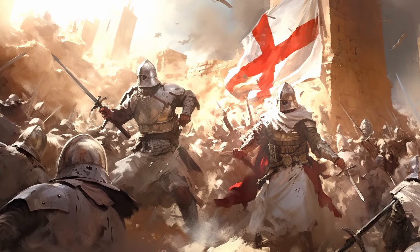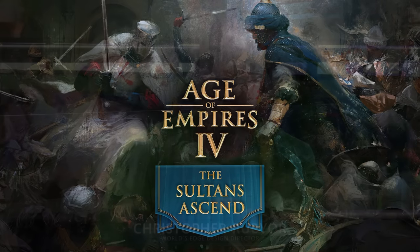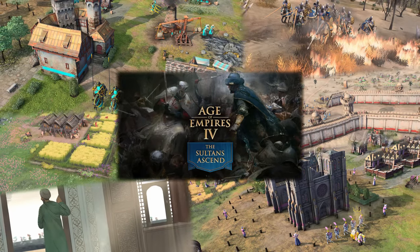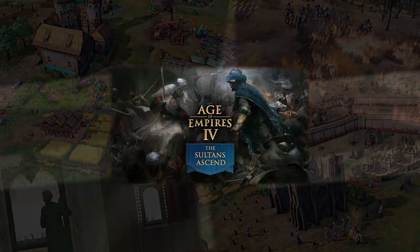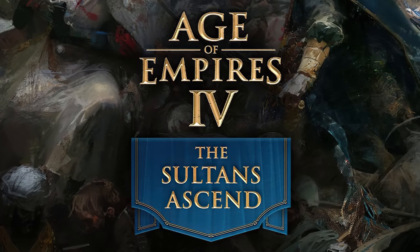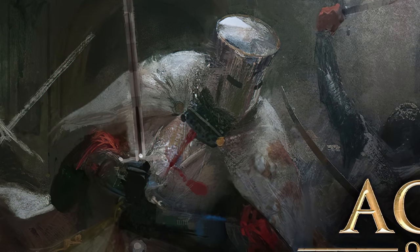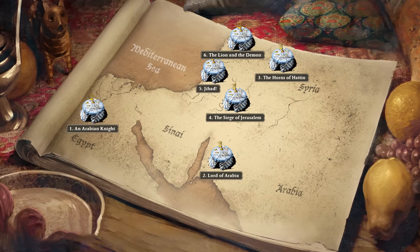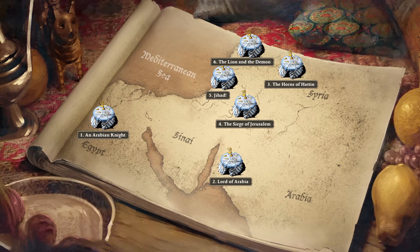Aside from the console release, the big news was dropped today and it's a brand new expansion called the Sultan's Ascent, which was dubbed as the biggest expansion yet for Age of Empires IV. I've upscaled every single screenshot that was released on the Steam page so we can take a closer look. Let's begin with the splash art first. Given the name of the expansion, the confirmed setting in the Middle East, and the Crusader Knight in the splash art, it's safe to assume that some if not all of the campaigns will be based on the Holy Crusades.